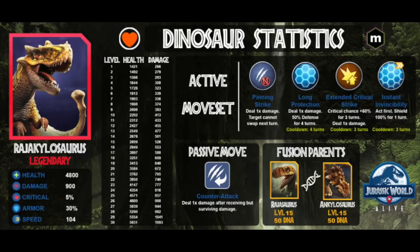It's a really strong dino - on par with Enkentrosaurus, although I personally feel like Enkentrosaurus is a bit stronger. Enkentros just dishes out a bit more damage in the long run in comparison to Raja Kylosaurus. Raja Kylosaurus doesn't really have too much damaging moves going for it - it only has Extended Critical Strike and that's about it.